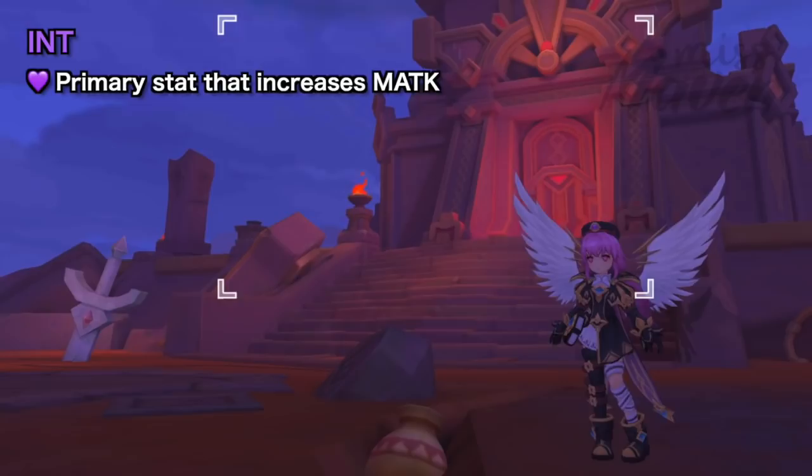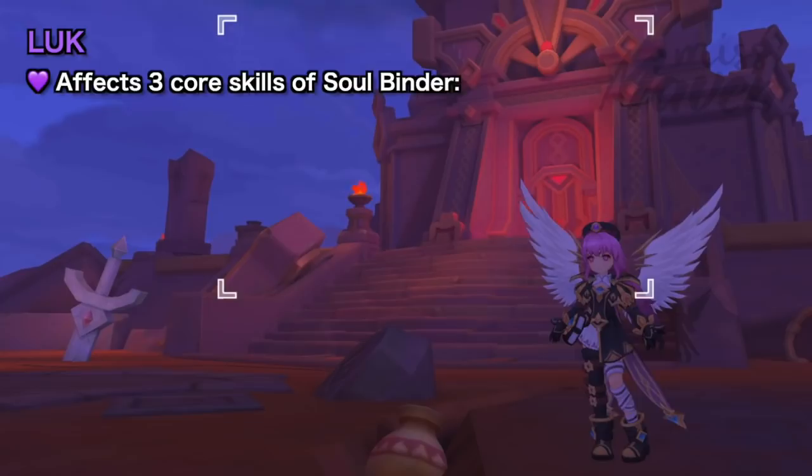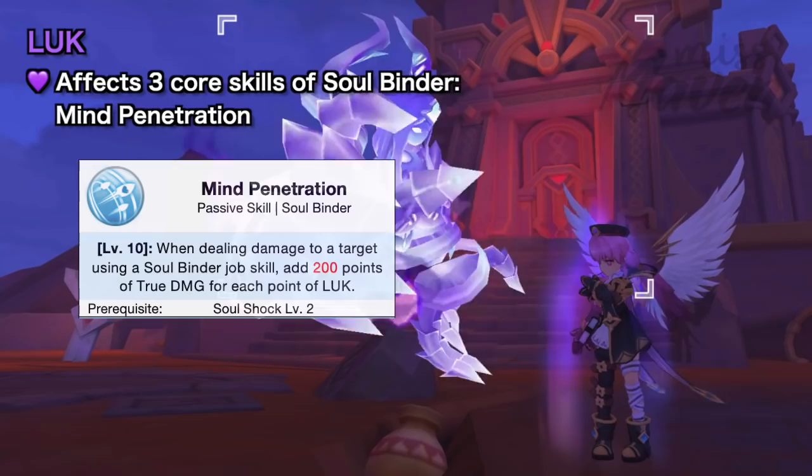First, let's discuss the important stats for this build. Prioritize maxing out INT, since it is a stat that primarily increases magic attack — hence it will be the foundation for increasing your DPS. Next, you also need to have high Luck, since Soulbinders have three core skills which are affected by this stat.